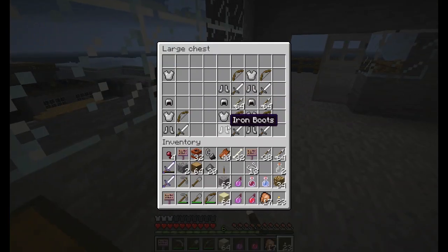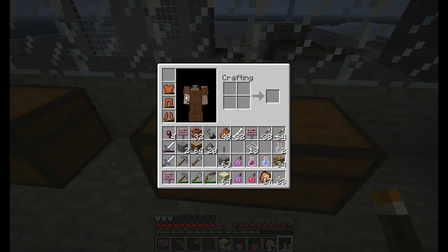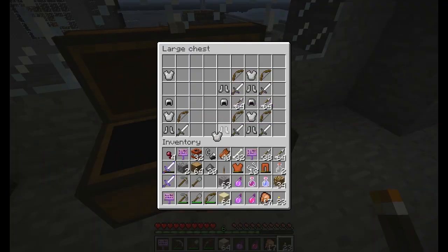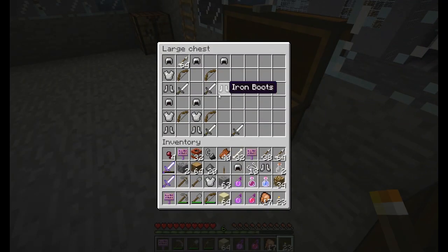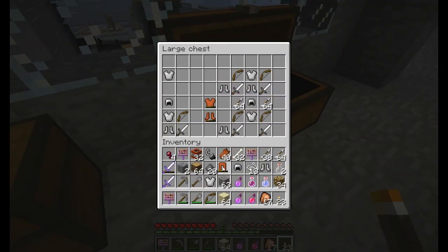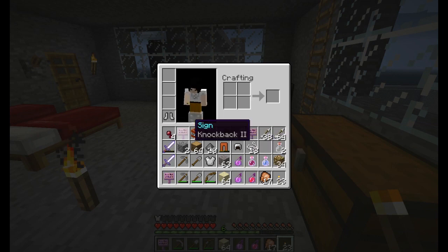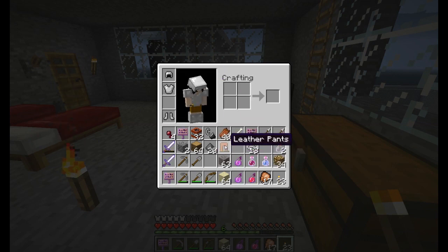Wow. We hit the jackpot! Time to get rid of this old stuff and say hello to new armor. What am I missing? Boots and pants. Wow — didn't get any pants. Full set of iron armor, well, almost full set of iron armor, minus the pants.